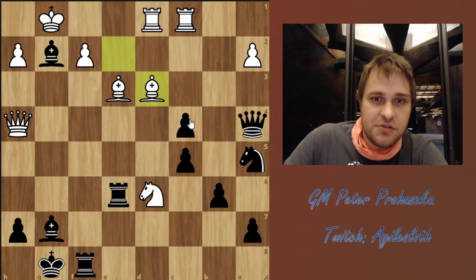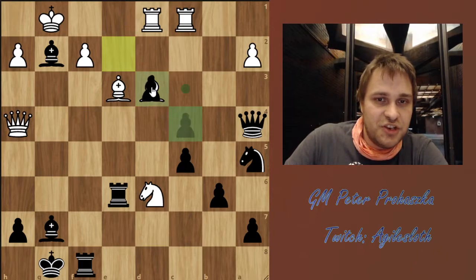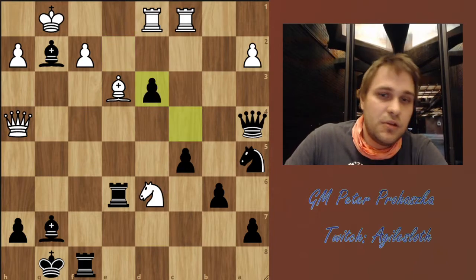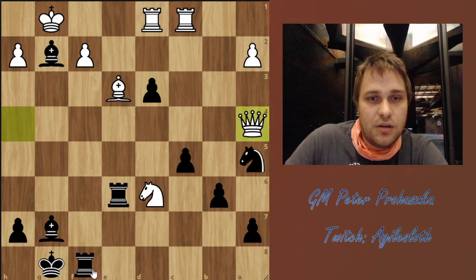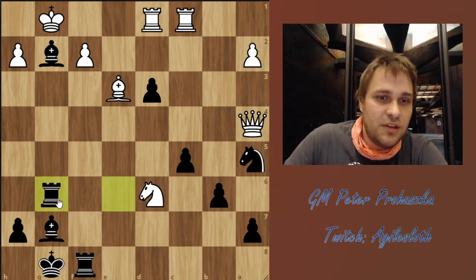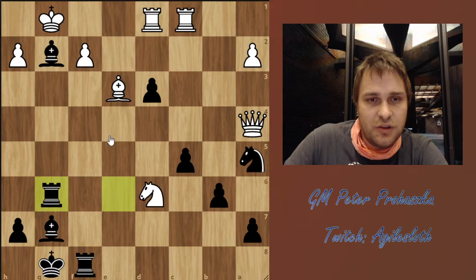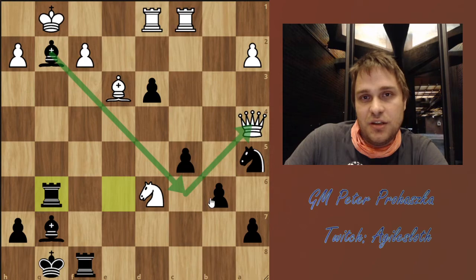After thinking for about 3 minutes, Benji took on d3 anyway, sacrificing his queen, and now played Rg6, creating a deadly battery on the g-file with the immediate threat of playing Bxc6 and just winning the queen.